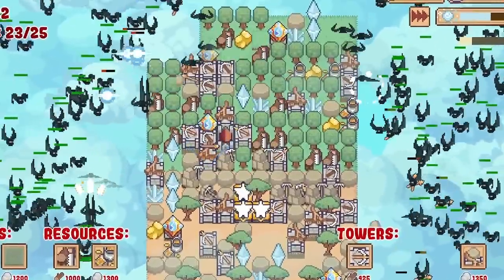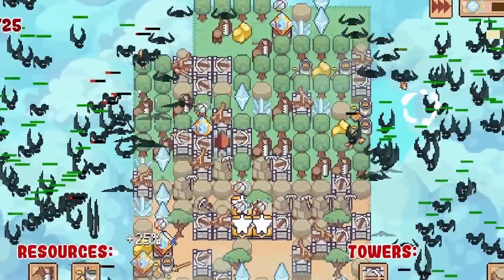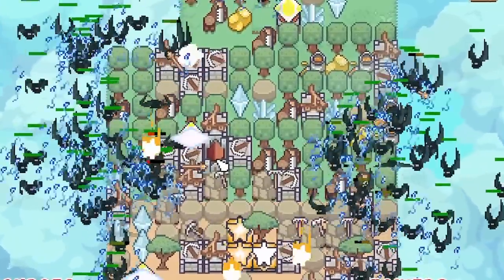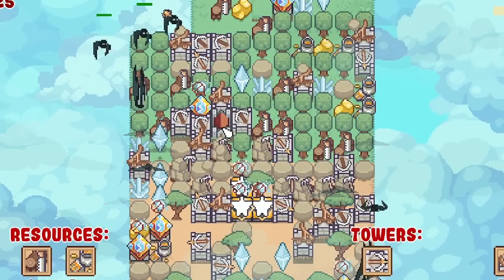It's a load of bats - oh, it is a load of bats. Oh my goodness, there's so many bats. My castle is getting... oh, the lightning! The lightning saved us. The mana proper dropped out, but then when it did strike, everyone got ruined.